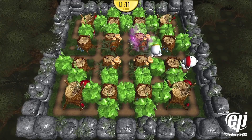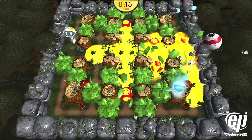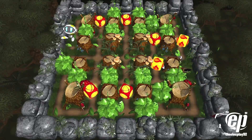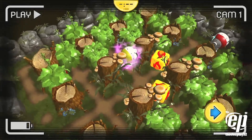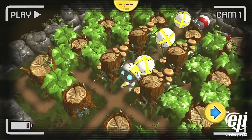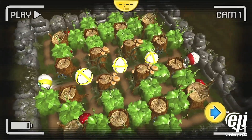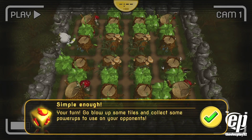Multi-bomb: the multi-bomb power-up increases the amount of bombs dropped at a time, creating a chain reaction. The flame power-up increases the blast radius of the bomb. If you have a multi-bomb power-up and a flame power-up, you can combine and enhance their powers by placing them close together on the map.